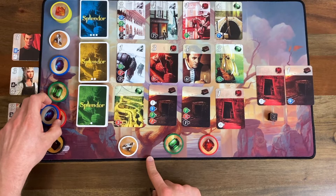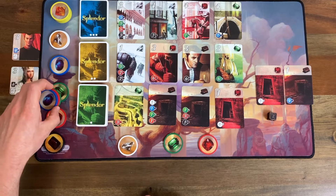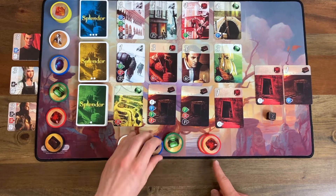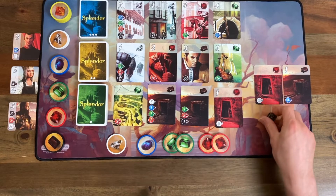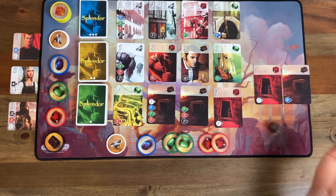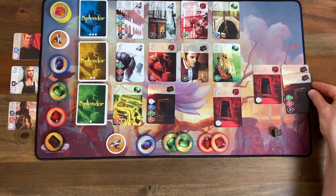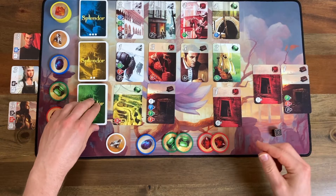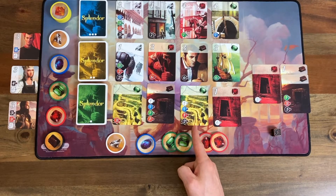I'll leave my chips here so you can see how many I have of each. Let's roll for the AI — got a three, it's taking that card over there. No gold token so far. Remember, fives and sixes will give it a gold token. Not bad, but I think I'll go ahead and pull the trigger on this one. It's nice and cheap, one I can afford, although maybe I'll do one more gem taking turn.